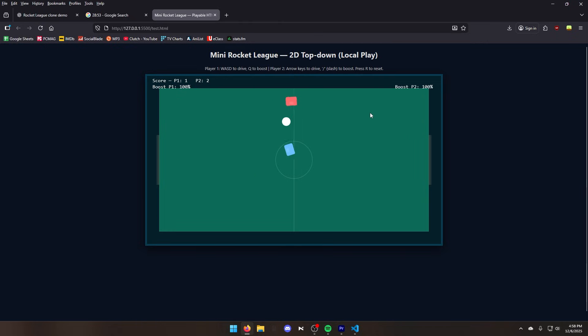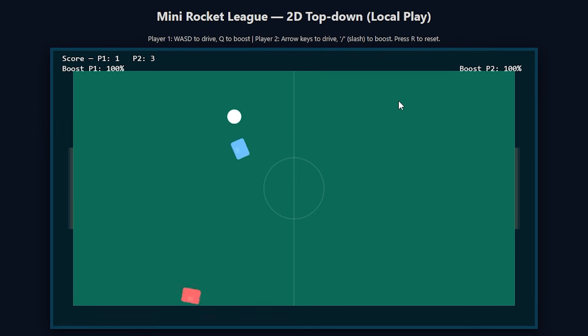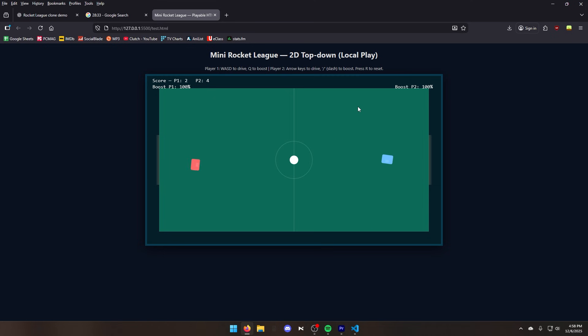It's working. Do I have a boost? I cannot control it. I was expecting a 3D game, so let's tell ChatGPT to make it 3D.